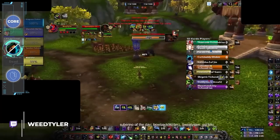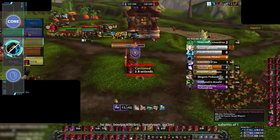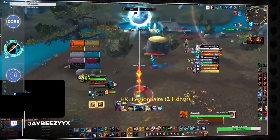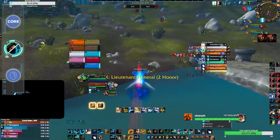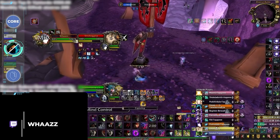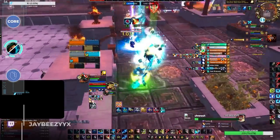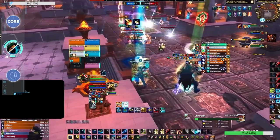Rogues and guardian druids happen to be some of the best solo base defenders. Both of these classes have the ability to stealth, which by default makes them difficult to CC cap by enemy assaulters. Rogues specifically can deny base assaults thanks to a plethora of control options and by rotating defensive cooldowns, while guardian druids have 30 seconds of CC immunity thanks to one of the most broken legendaries in the game. Both of these classes also work really well on any FC maps, as guardian druids are easily the best flag carriers thanks to that legendary.